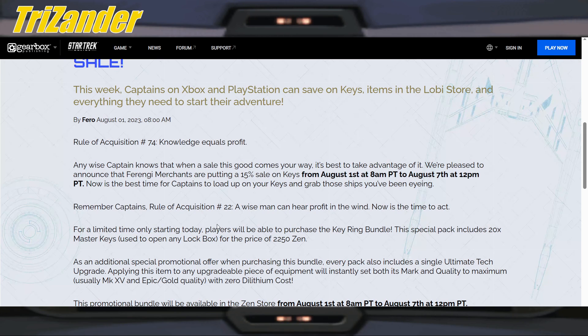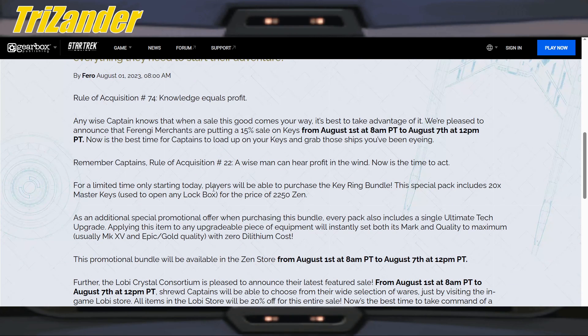Member captains, rule of acquisition 22: a wise man can hear profit in the wind. Now is the time to act. For a limited time only starting today, players will be able to purchase the key ring bundle. This special pack includes 20 master keys used to open any lock box at the price of $22.50. As an additional special promotional offer, when purchasing this bundle, every pack also includes a single ultimate tech upgrade.